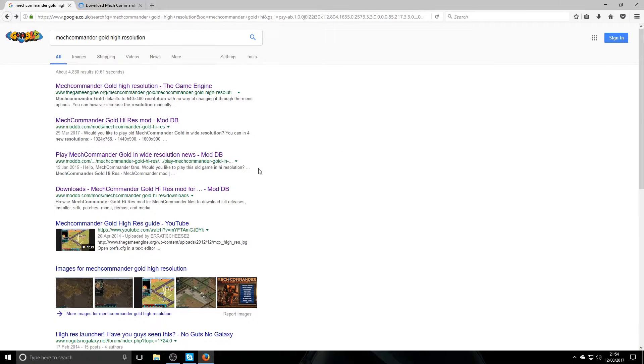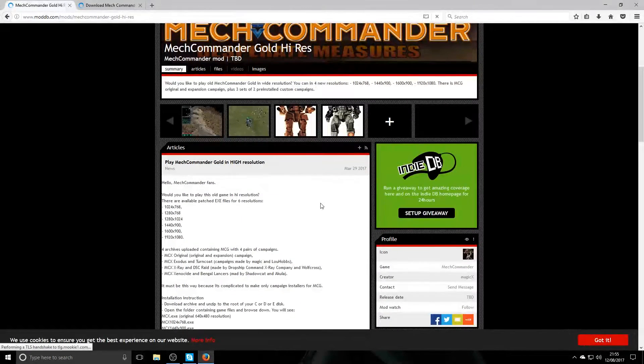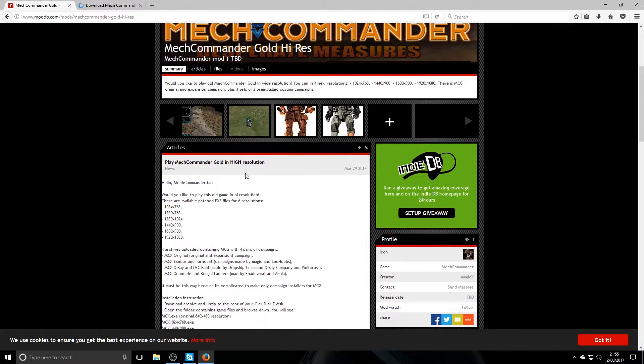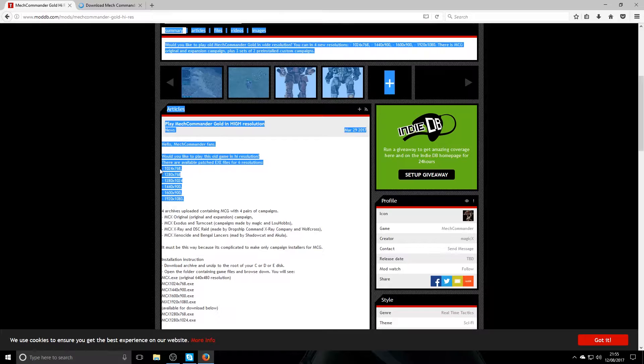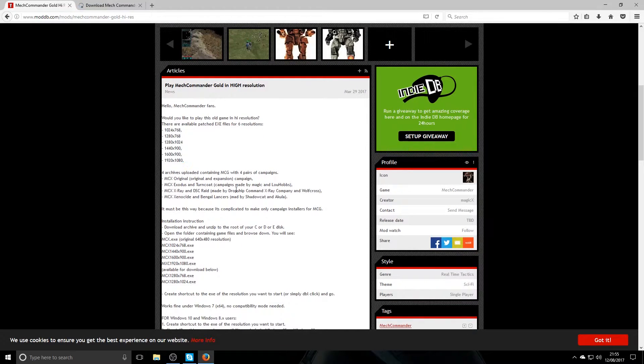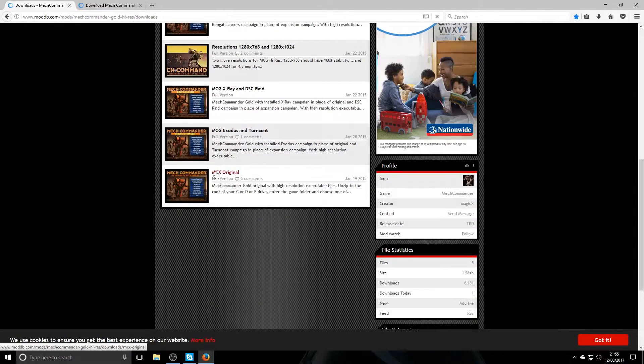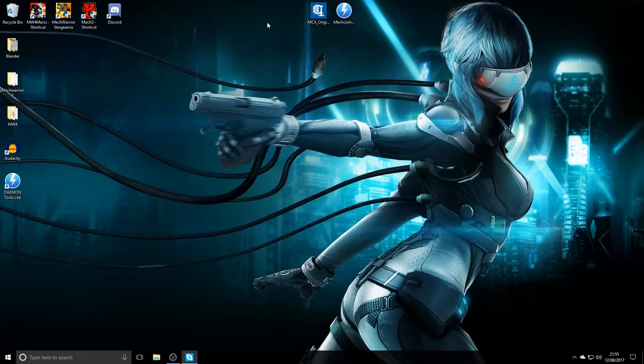The next thing you need is MechCommander Gold High Resolution - I've Googled that. You should find a ModDB link at moddb.com/mod/mech-commander-gold-high-res. Once you click on that, you'll see the description. Make sure you have all the resolutions and the extended campaigns available. Click on Files and you want the MCX Original 7-zip file.